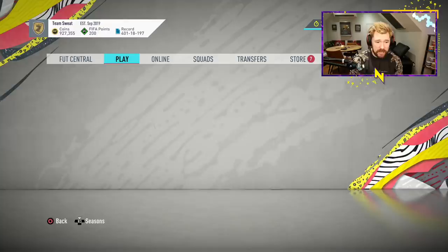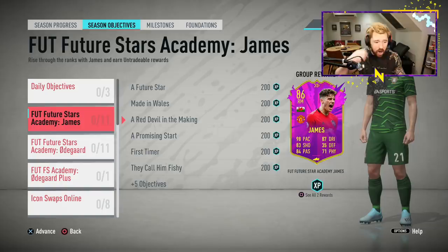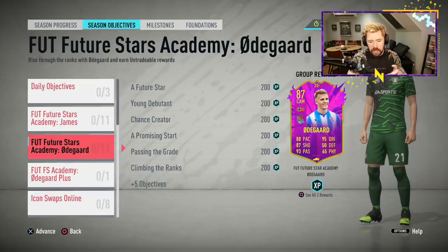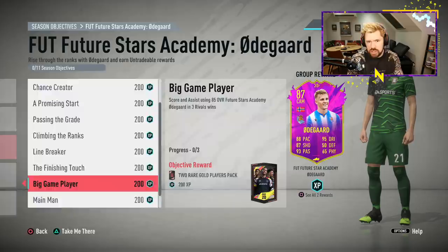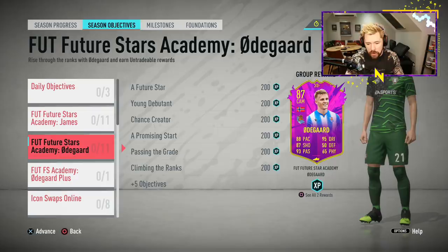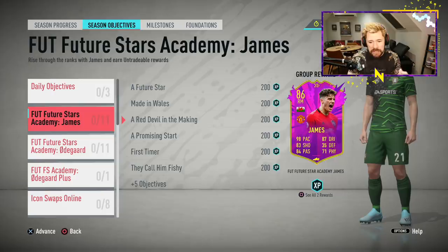The Daniel James objective set is genuinely brilliant. I know I spoke before about the Ødegaard set also being very good. I didn't enjoy the fact that EA called these 'play them, upgrade them' — you're not really upgrading, you're exchanging more than upgrading. This one's quite tricky, there are a lot of strenuous objectives especially in rivals. Although it's not what I want in terms of actually upgrading a player, I still like it. My request was for more, and today EA have given more — a FUT Future Stars Academy.